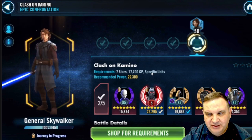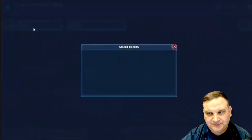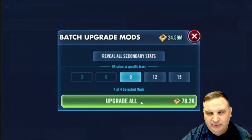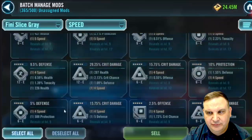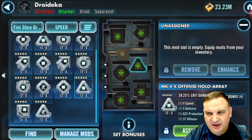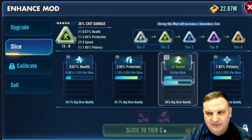We need to have 17,700 GP for all these units. The Magna Guard's good to go, the B1 is good to go, but the Droideka is still short. So we're going to go in and do mod work for the day. We're going through our normal mod routine, working on gray stuff. We get the stuff we don't want sold, come in here, sell off the three-speed stuff, and then we look for things to slice. We find a triangle mod that's got good stats — crit damage with three-speed — and I decide to give it a poke and see what happens.